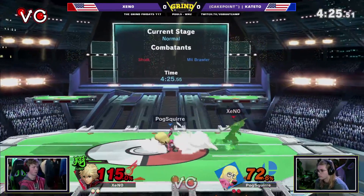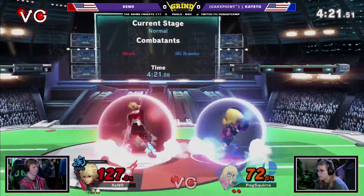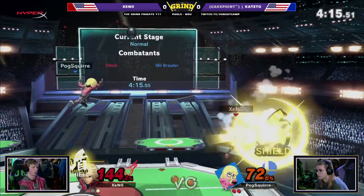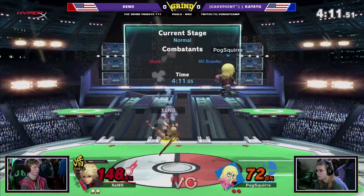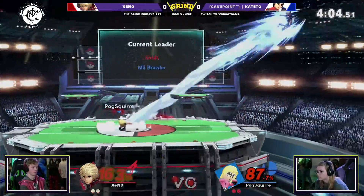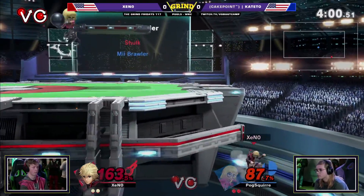Xeno is kind of — oh, that didn't connect. Yeah, that command grab kind of hits the sword, but you're not nearby because Shulk has just such long, huge range on him. It's like, well, you kind of have to get around it. So I've played Xeno multiple times in the past, and I think the biggest issue his Shulk has is he's playing too honest. You need to BM your opponents.